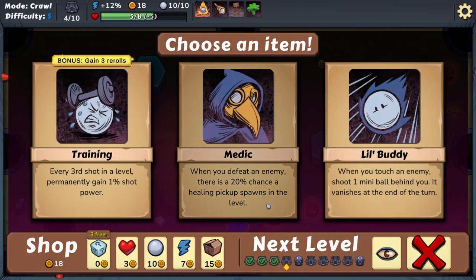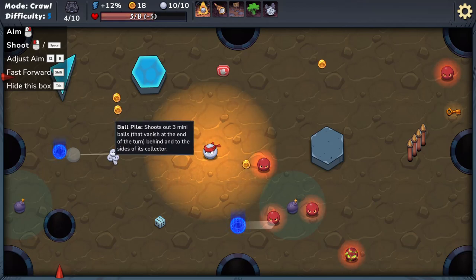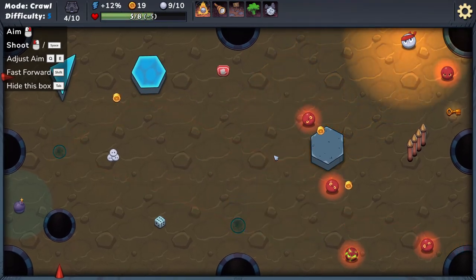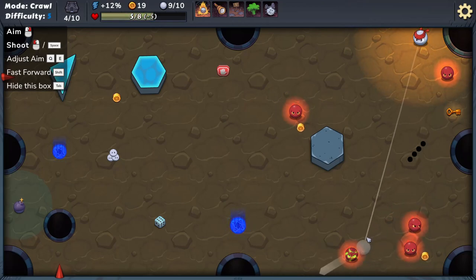When you defeat an enemy there's a 20% chance of healing pick-up spawning. About plus 12 power at the moment. Or shoot out three mini balls. I'm going to smack you right into that bomb — and I will get nothing for my troubles.